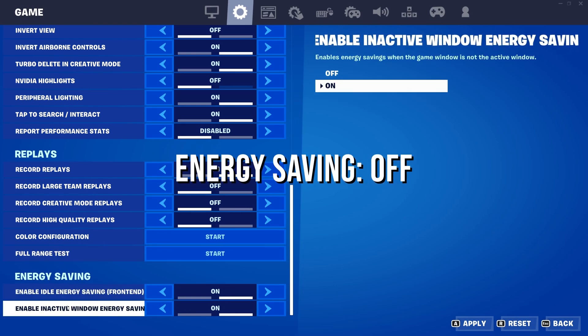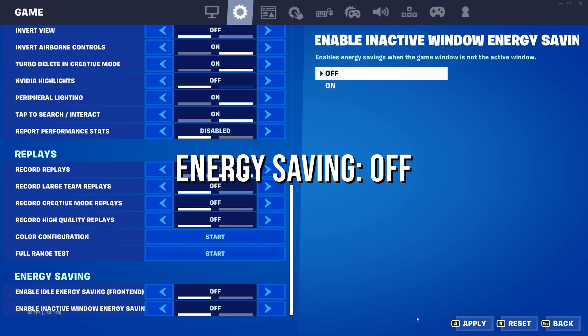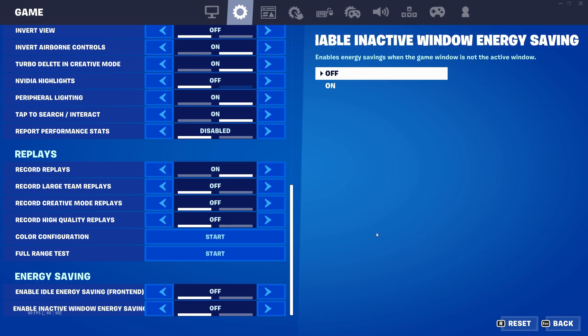If this method doesn't work, scroll all the way down and turn off the last two options. This can work pretty well because disabling energy saving mode can provide your PC with more power for Fortnite.